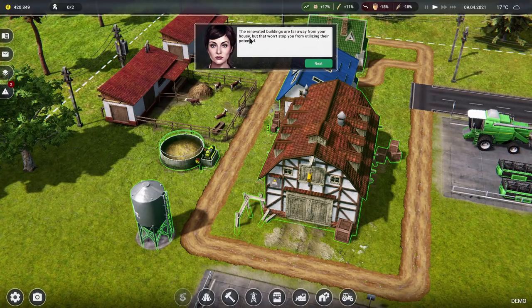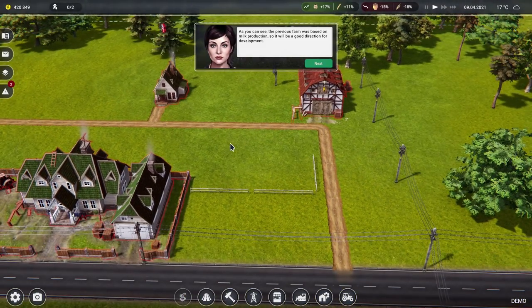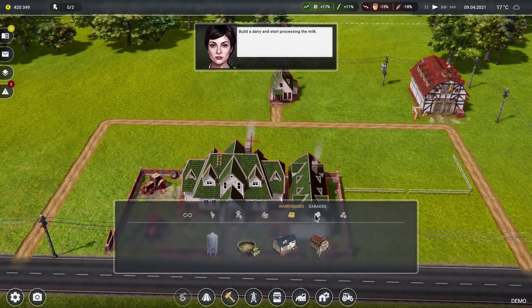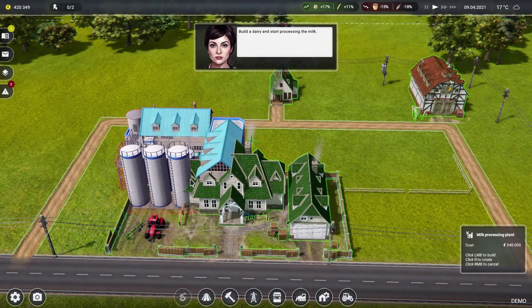The renovated buildings are far away from our house, but that won't stop us utilising their potential. The previous farm was based on milk production — yes, I can clearly see that on account of the lack of cows and everything. Build a dairy and start processing the milk.